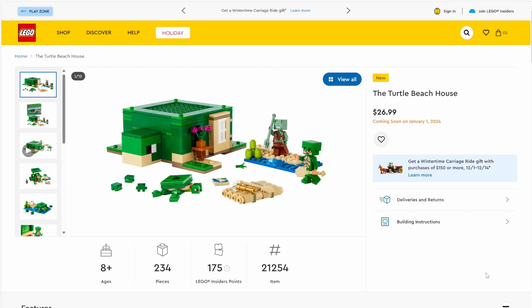The next set is set number 21254, the Turtle Beach House. This will have 234 pieces and will be retailing for $26.99. Now, I love turtles — I have a pet red-eared slider, and one of these days I'm going to get her in these videos as a cameo. This set really appeals to me just for the massive turtle house shape design. I really love that we get a couple baby turtles, basically using a roller skate piece and a printed one-by-one tile. And then I think it's Steve in a turtle suit, as well as an enemy to fight, and an adult turtle. While I still like the one-piece build turtles more than the Minecraft-style turtles, this set really appeals to me — because, you know, turtles.